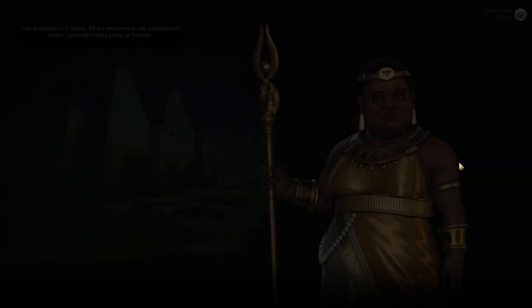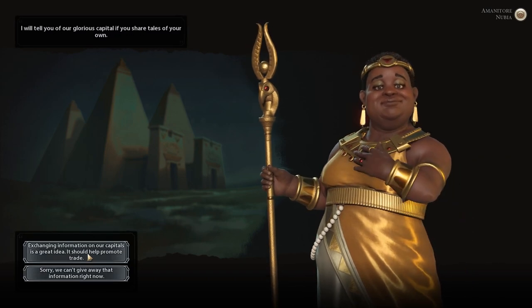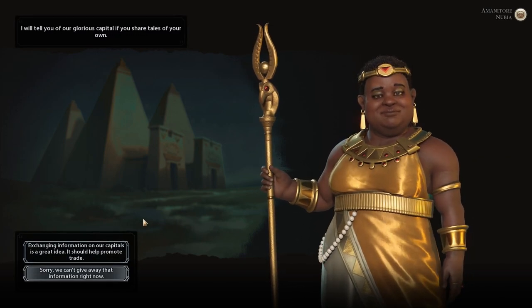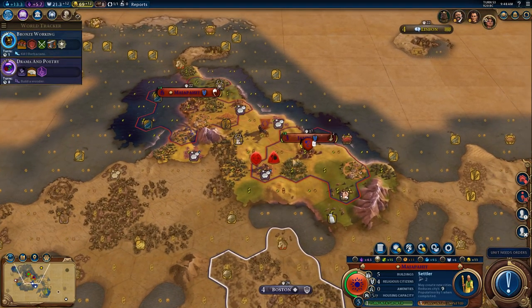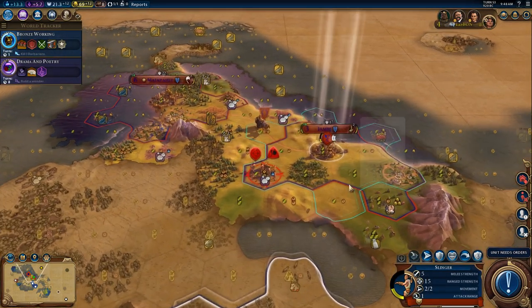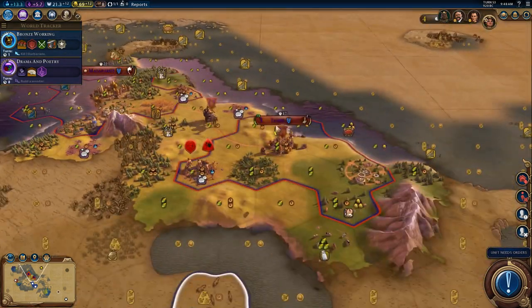So Nubia, one of the newer civilizations — I actually played a series called Warrior of the Nile not too long ago. Do you want to exchange information on our capitals? Yeah, let's go ahead and do that. And they did take that builder, unsurprisingly. So now we're going to have to get that builder back. I was pretty sure that was going to happen.